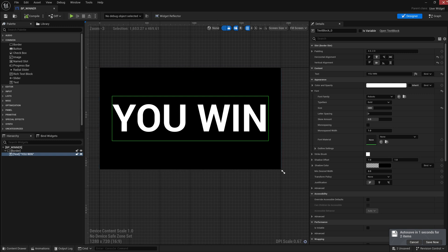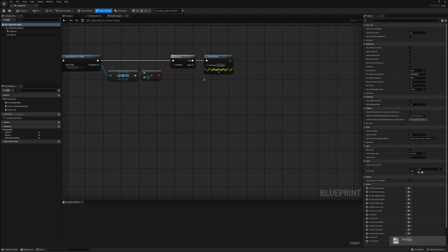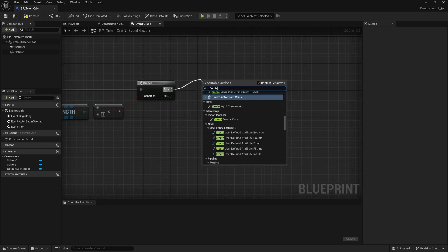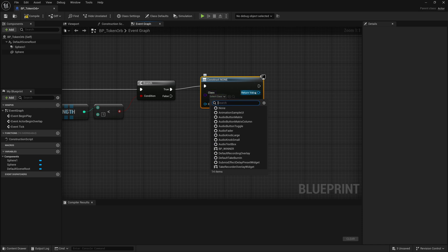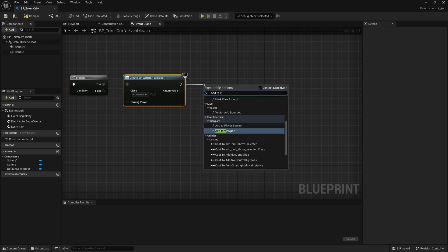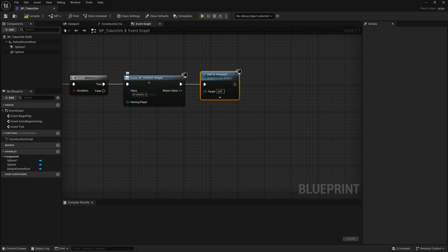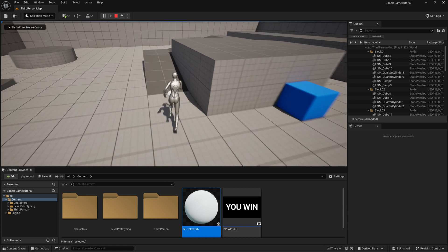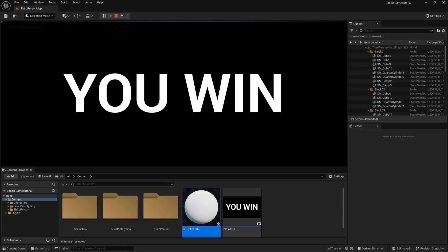Now we have to display this when you win. I'll close this and go back to the Token Orb blueprint. Instead of printing text that says "You Win", we'll delete that, and if you collect all the orbs, we'll use Create Widget — the widget we're creating is our Blueprint Winner — and then Add to Viewport. We connect the created widget called Blueprint Winner to Add to Viewport. Now if we compile, save, and play, collecting both orbs displays the winning screen.